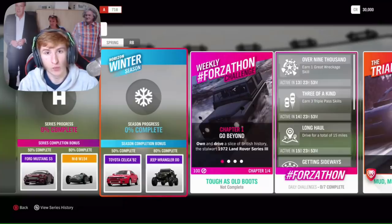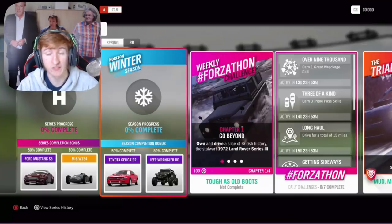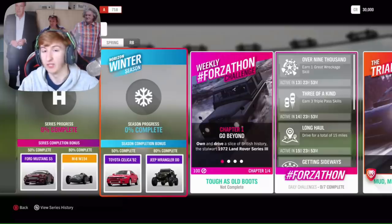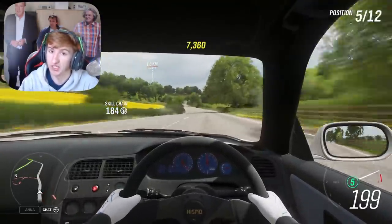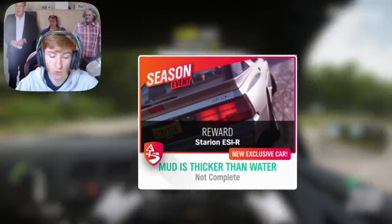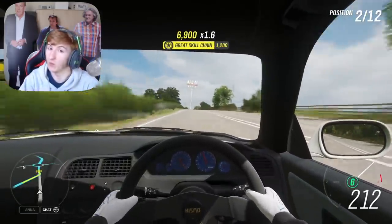In Winter, which is the third week, about two weeks from now, at 50% completion you can get the Toyota Celica ST185 — this is the second new Toyota Celica of this month, which is pretty cool. It's the one on screen right now. I don't really know the details about Celicas, but you get the gist of it. That's the third new car of this month. Then at 80% completion, you can unlock the Jeep Wrangler, and through an exclusive championship, you can also unlock the new Mitsubishi Starion — the fourth new car of this month. So two new cars are available in that third week in Winter.